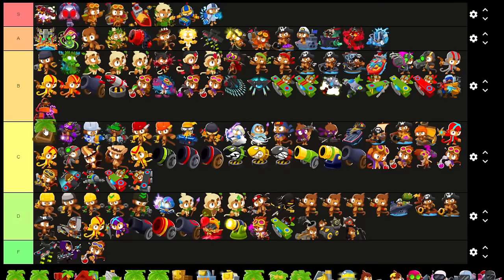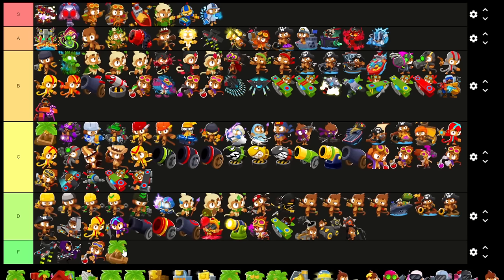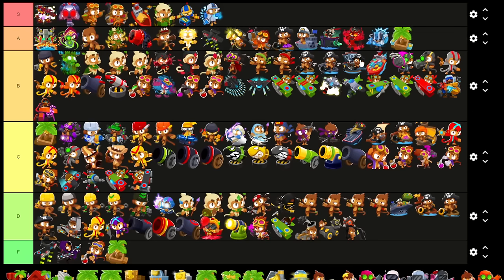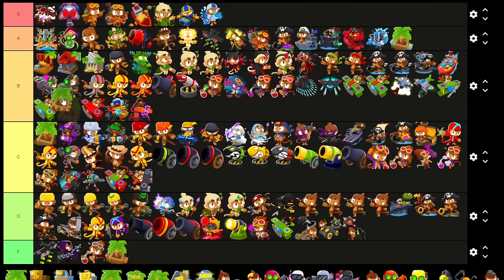I think just because of inefficiency, base farm gets a C, although I think every farm is useful in some capacity. Easy Collect? Come on guys, you're not that lazy — this generally belongs in F because it does nothing for your bananas if you're attentive enough. Banana Salvage, I think, deserves an A — extra sellback makes it an epic cross path. I don't know if I want to say S though, just because 5-2-0 farms exist. Bottom path farms are mostly for the lazy because the top paths are more efficient, but they are good in bosses because you can use them to sell. I'm just gonna throw them all in the B tier.